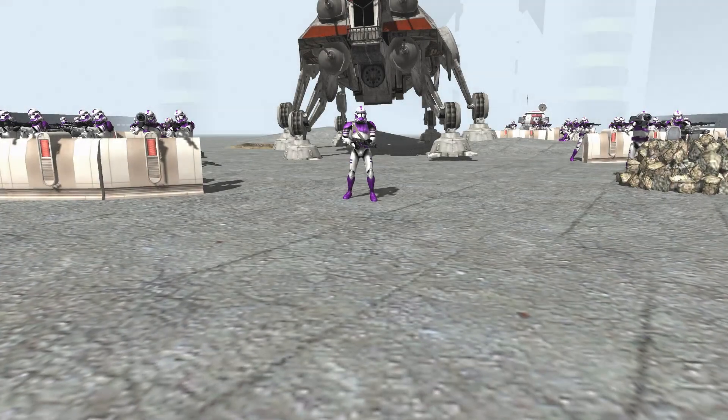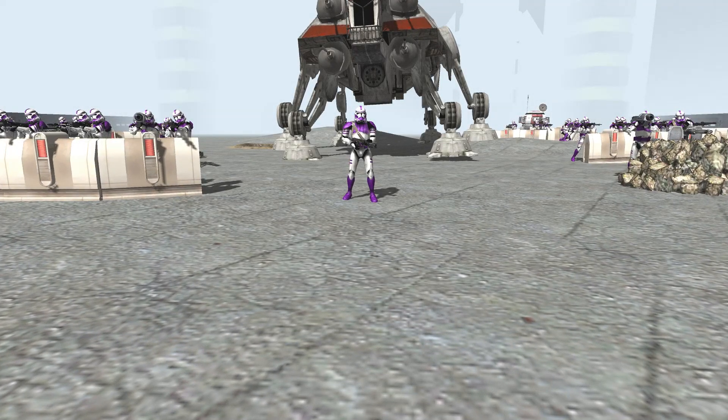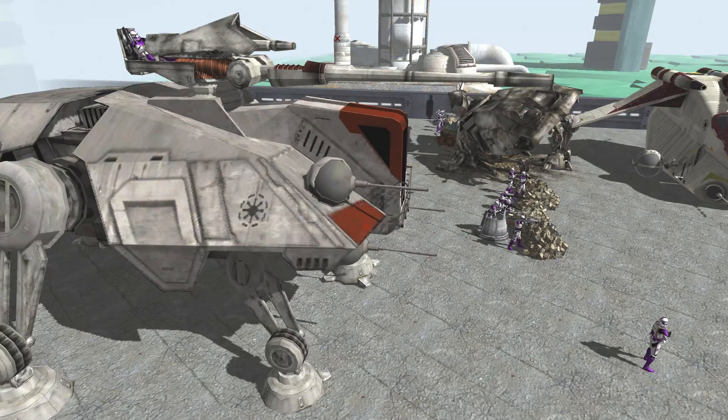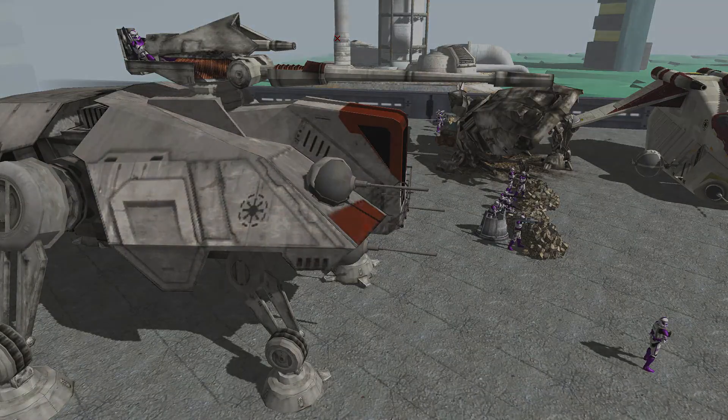Captain Sparrow of the 187th stands alone before a single tank — the last AT-TE at the disposal of the 187th troopers. Inside it, three Senators trying to be captured by the Separatists. The 187th must hold this AT-TE at all costs.